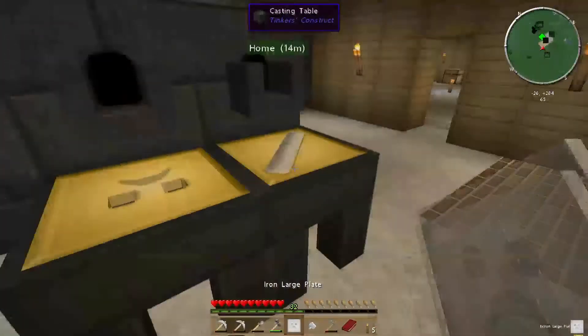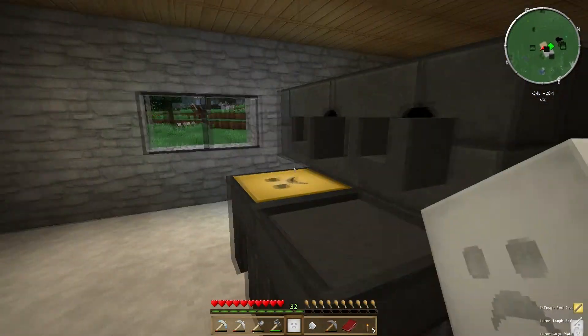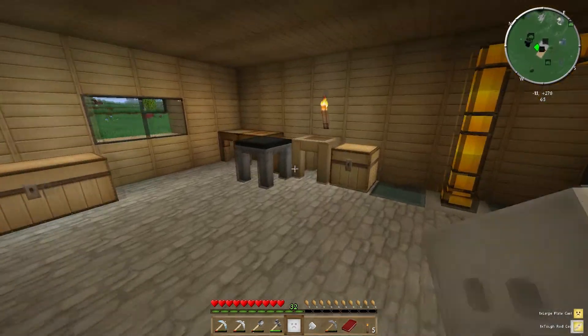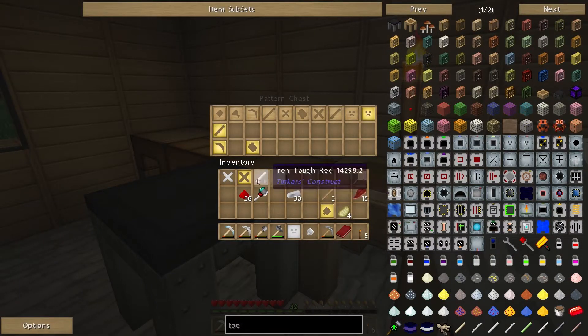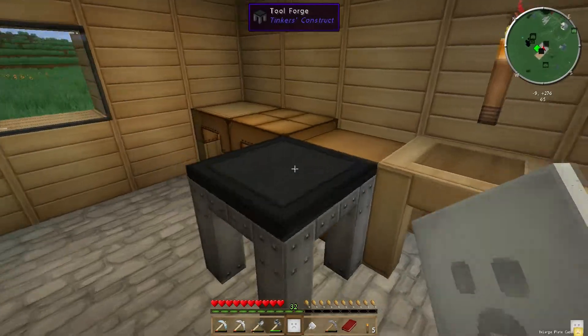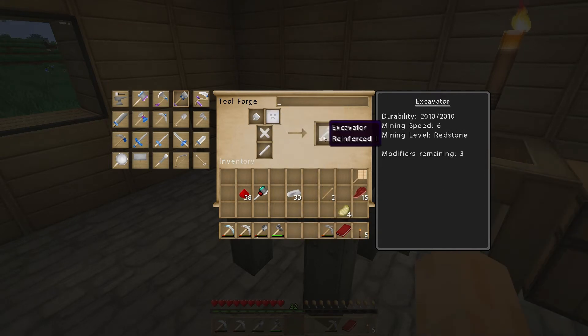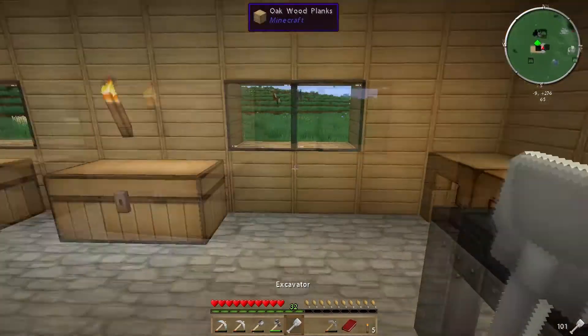We've got the plate, got our tough rod. Let's put the cast back inside. Then we can go to the tool forge, find the excavator - put in our excavator head, our binding, our plate - and there we go, we've made an excavator with Reinforced 1!